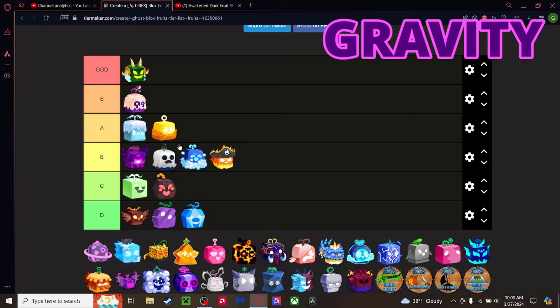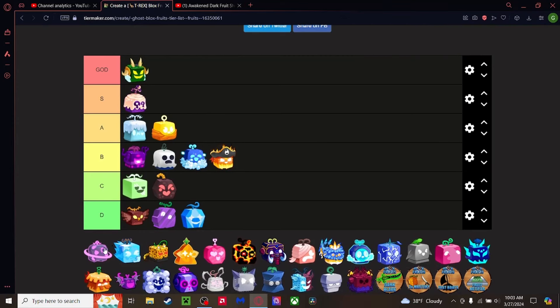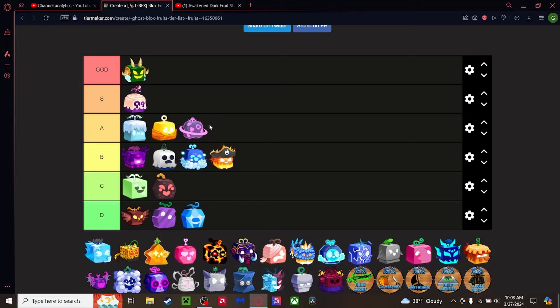Gravity fruit — our very first legendary. A lot of people hate on Gravity, probably because it's the worst legendary, but compared to all these other fruits it's not terrible. It has some pretty good combat — like Blizzard, you can hit people from afar. It does less damage than Blizzard and it's pretty slow, but manageable. I'm putting it at bottom of A tier.